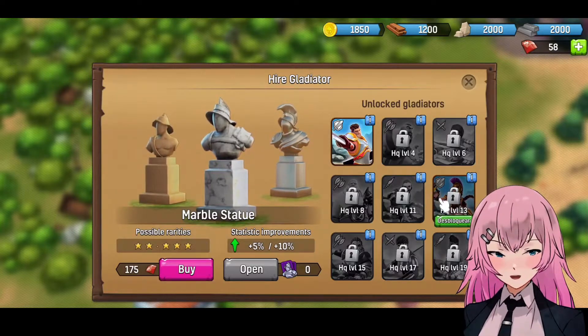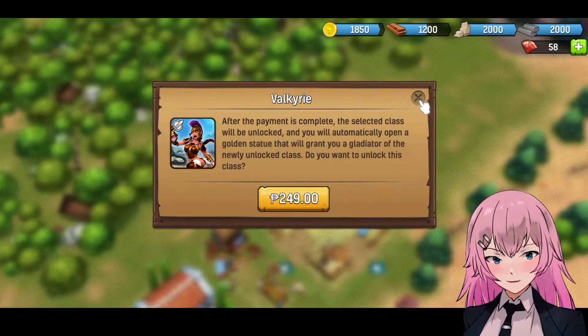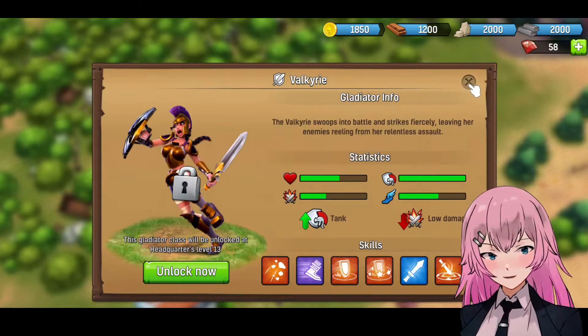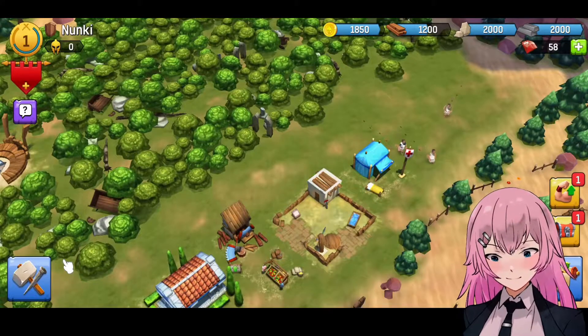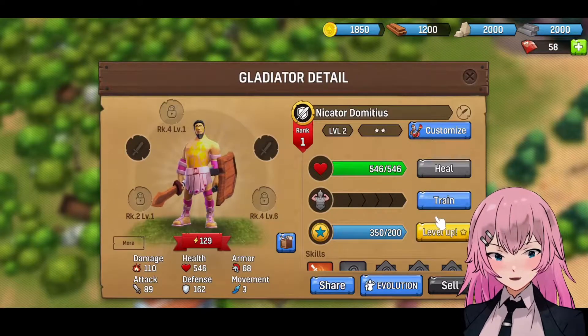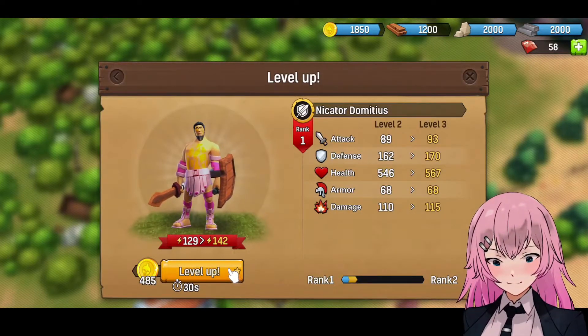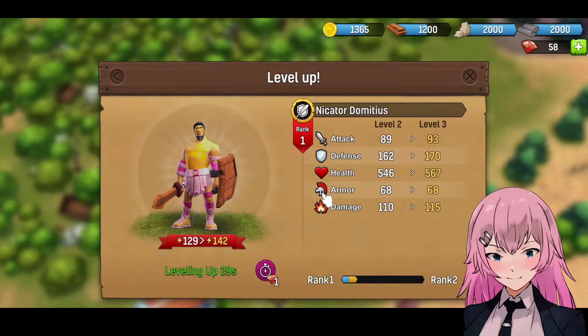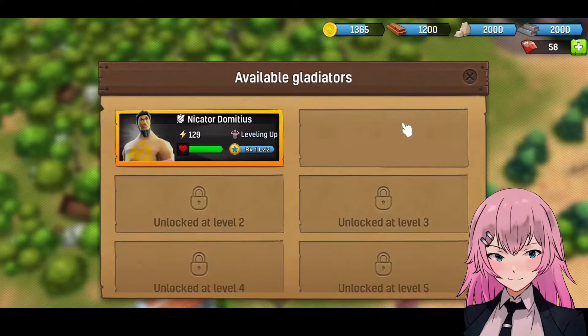And these are the gladiators, I guess. What is this — unlock now? Oh, we need to pay in order for us to have this valkyrie. Let's fight again. I think we need to level up. Oh, we need to wait a few seconds.